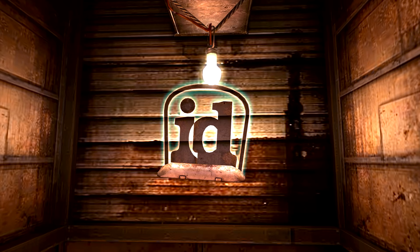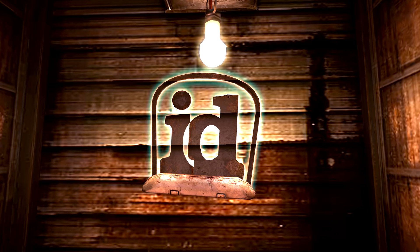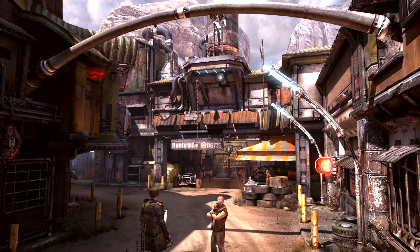Now inside the trophy room that we spoke of a minute ago, we can find a neon sign against a wall that very clearly says 'id' and is of course id's logo. There is also a light bulb right above it, which means id's had an idea.